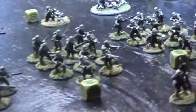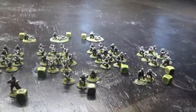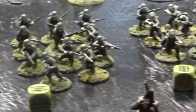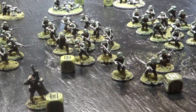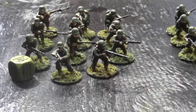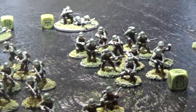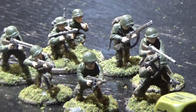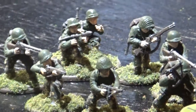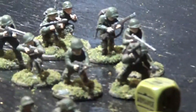Let me go over the forces. The Americans have eleven order dice and the Germans have nine. The main core of the American force is four identical veteran infantry squads — they've got the tough fighter rule, two BARs, the NCO has a submachine gun, and everyone else has a rifle. To add insult to injury, they have an attachment of combat engineers with two submachine guns, two BARs, a couple of riflemen, and a flamethrower.